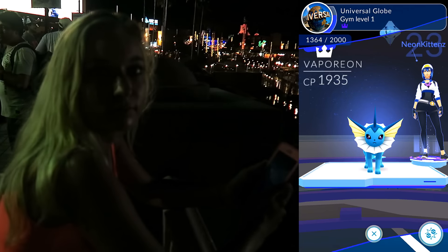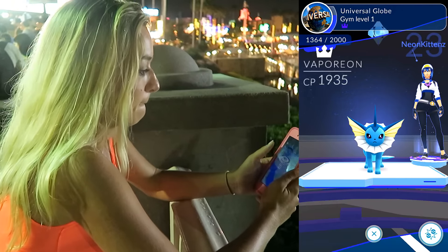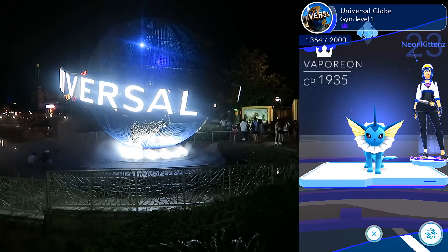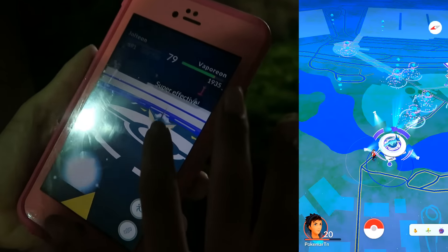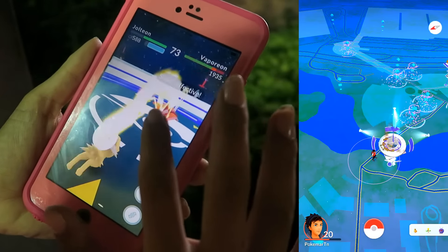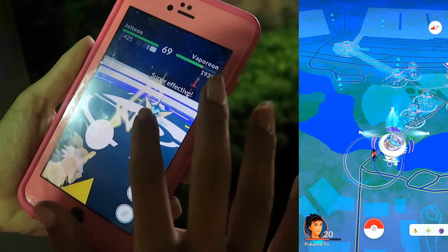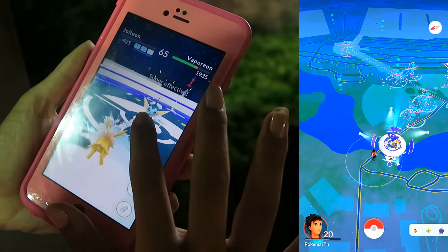She has like 3 Jolteons or something crazy, so I'm going to leave it up to her and just throw my Snorlax in afterwards. This is going to be ours, at least for the next 5 to 10 minutes, because usually gyms switch over quick. Let's hope she makes short work of this. That's a tough Vaporeon — he's a big boy. Almost 2,000 CP; 1,900 is pretty insane. Wow, he just took her down in pretty much one hit.